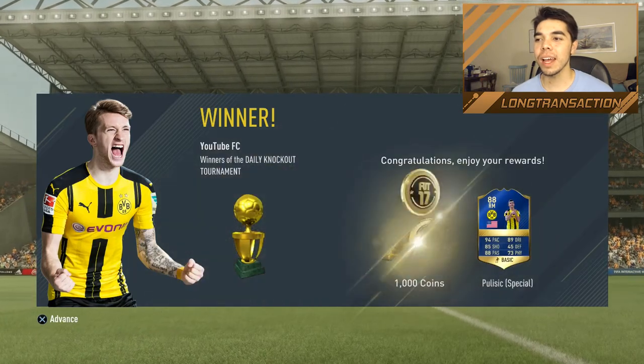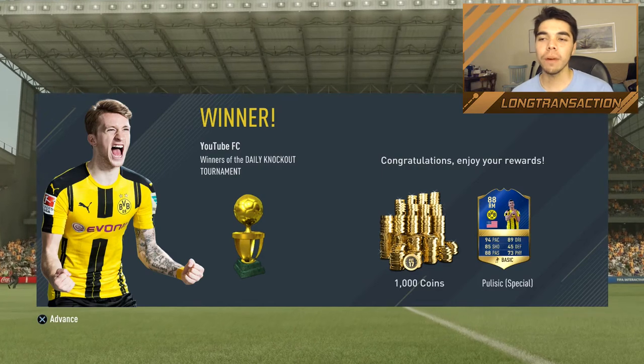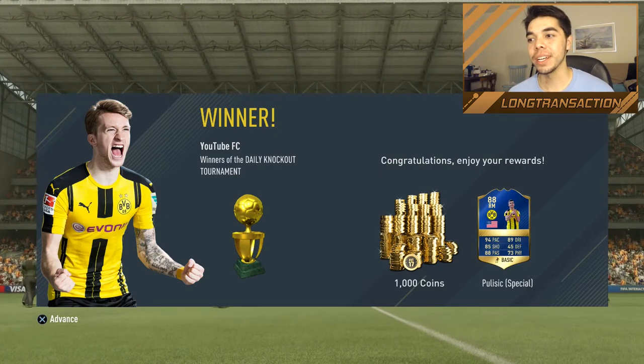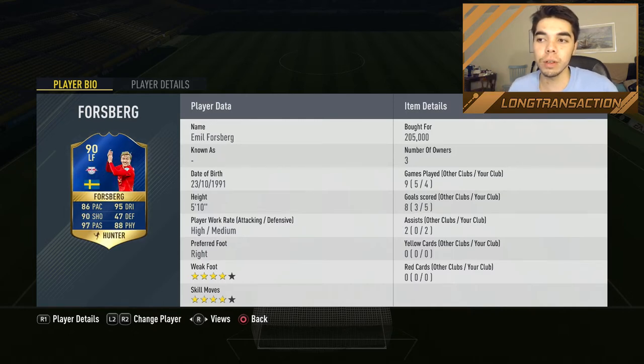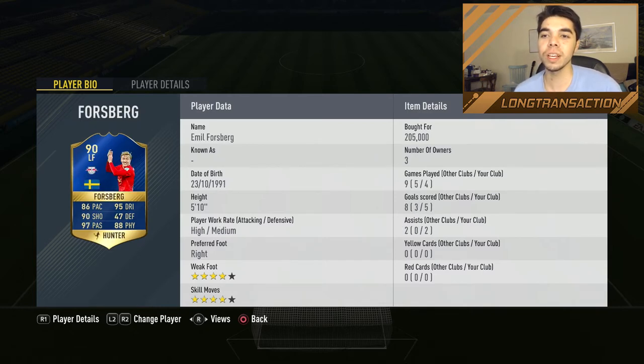A thousand coins — that 88 right-mid Pulisic, I think I would play him at right forward or striker. That card looks pretty dirty. At the end of the four matches: Stindl — four matches played, seven goals, three assists. Compare that to Forsberg — four games played, five goals, two assists. So Stindl had more goals and more assists than Forsberg did.